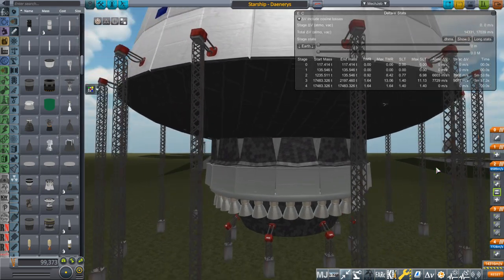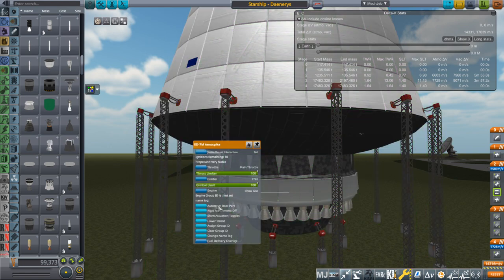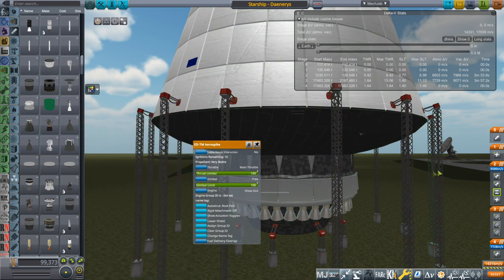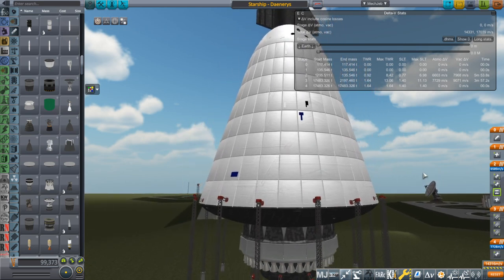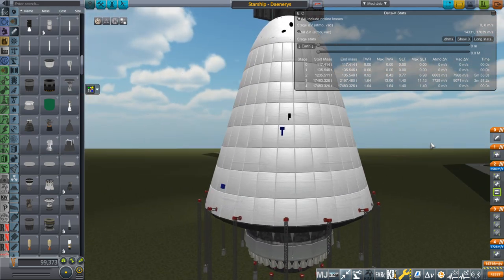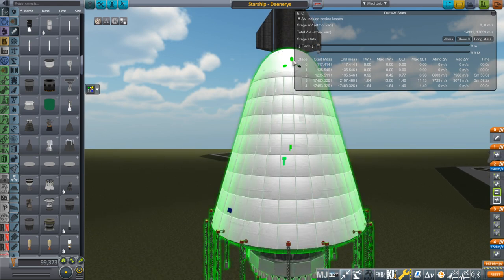I've called the tank the stage 'Daenerys' — it's actually the tank plus the engine. The engine on its own, by the way, is 326 tons, larger than most rockets. But it provides, in vacuum, 28,000 tons of thrust and gets 17,000 tons off the ground. I called it Daenerys because of the fuel tank — it's the Mother of All Dragons, as you can see. This is a Game of Thrones reference for those who don't know.